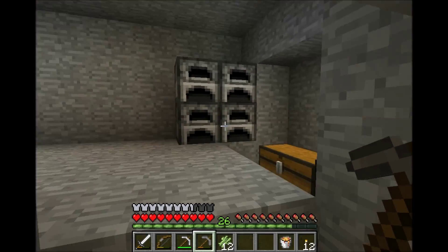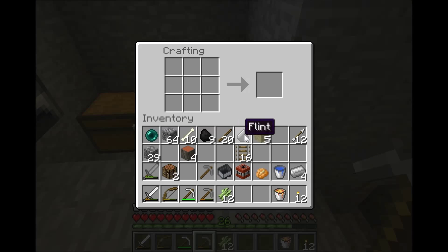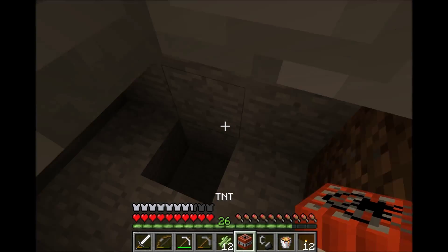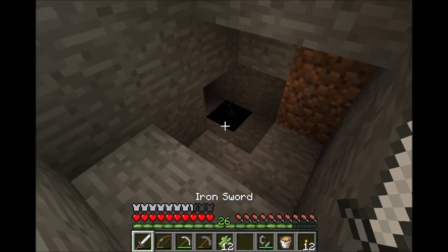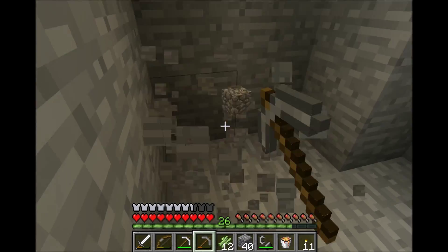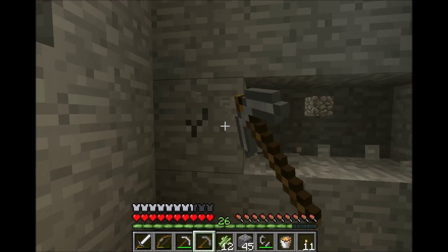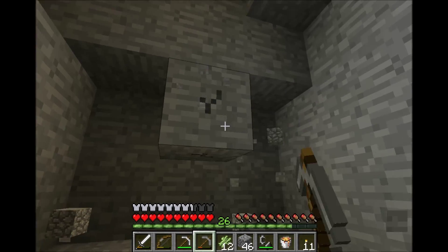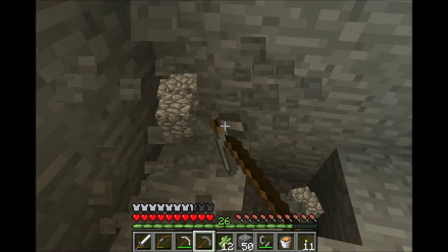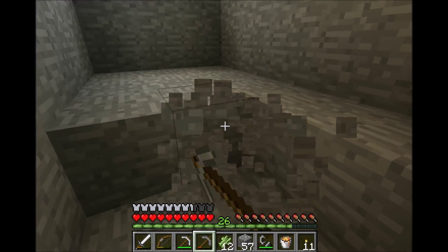Okay, now let's go back to our base. We're gonna dig here — let's go a bit down so we don't ruin our house. I'm actually planning to make a fortress, hint hint. To make it faster, we're gonna use some flint and some iron, put them together to make flint and steel.